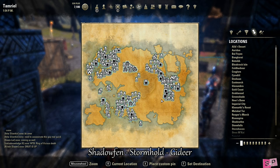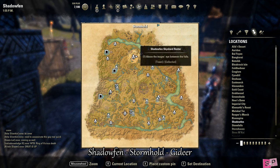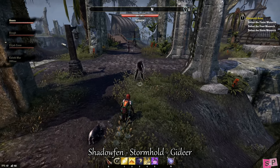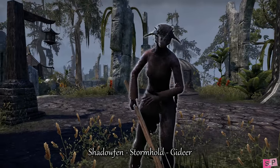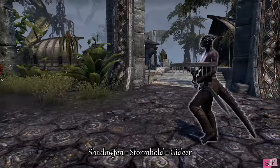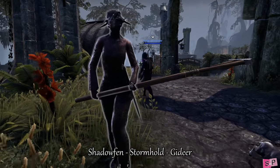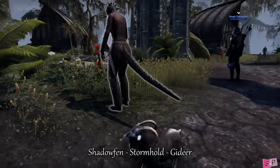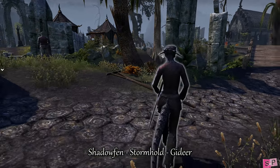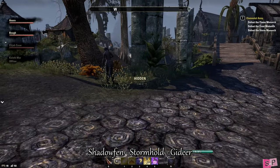Our next stop is in Stormhold in Shadowfen, so go ahead and use the wayshrine to travel there. The NPC we are looking for is named Gadir and he is an Argonian dressed in reddish rags, carrying a rake — the poor dude is walking around raking the yard. I kind of feel bad about killing this one too, but he must have done something wrong. This is what he looks like and where you can generally find him in the city.